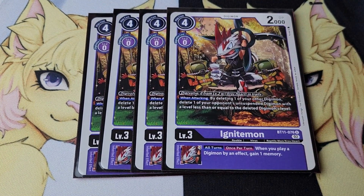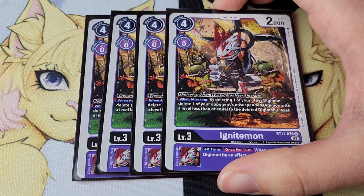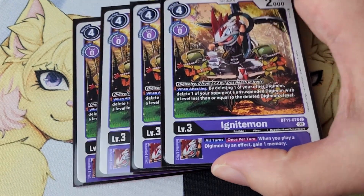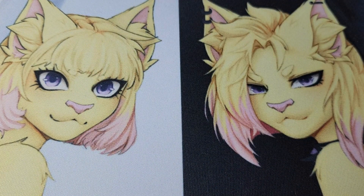We have four copies of Ignitemon. This one was just to put underneath Mervamon to reduce her cost so you can call Mervamon for eight — hopefully if your opponent doesn't have a Psychmon on their side of the board. Ignitemon is also another good target to call from the trash because it gets effects from Mervamon, and it's very nice because it gives you a memory when you call something with Mervamon as well.